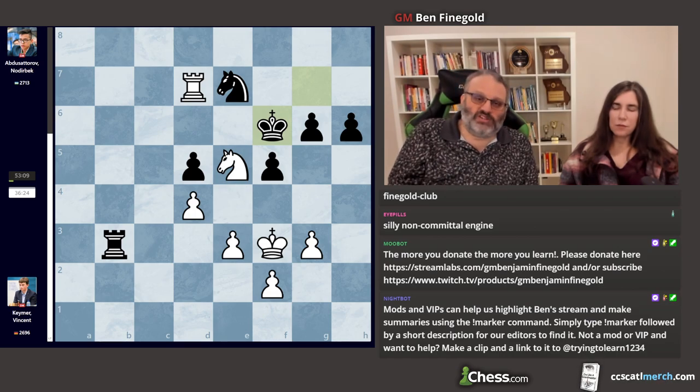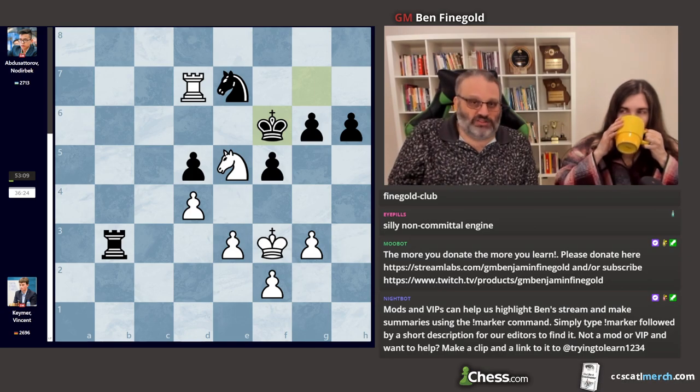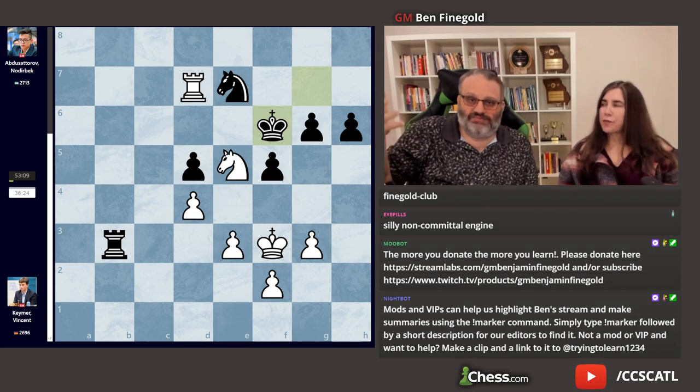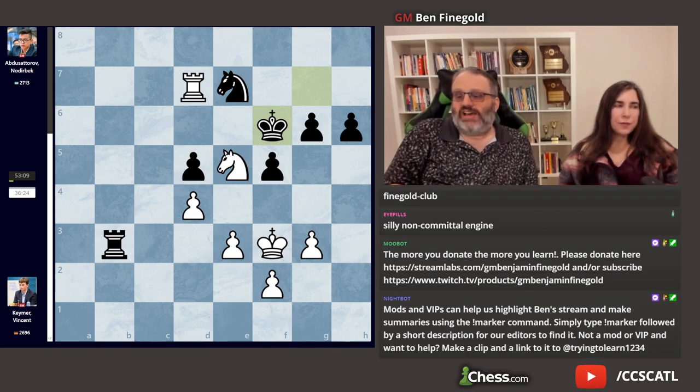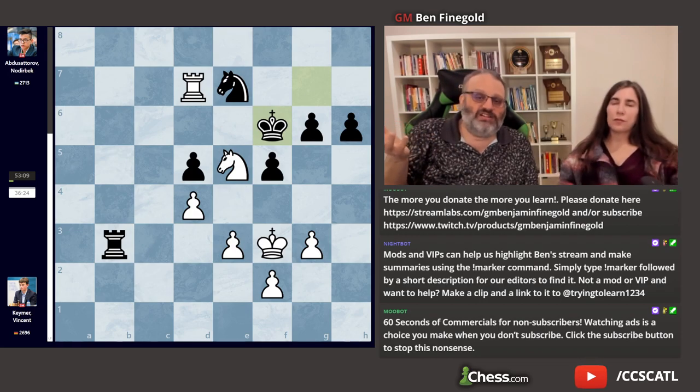The engine actually prefers f8, but humans generally will go forward with their king as opposed to backward unless they've calculated 10 moves ahead and decided King f8 is better. There's not a lot of calculation here — it's: how do I win the g-pawn? How do I win the d-pawn? And Black's like, how do I defend those? If White never wins a pawn, it should be a draw. If White does win a pawn, he should win.